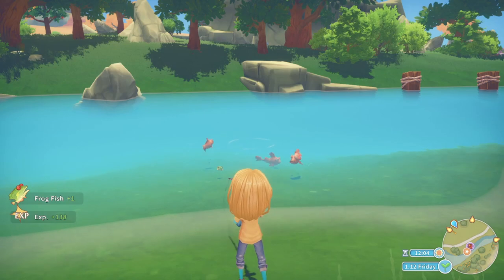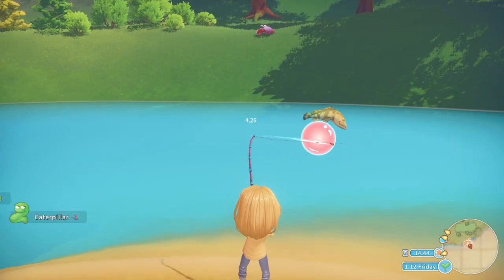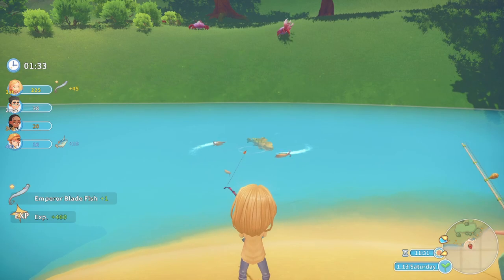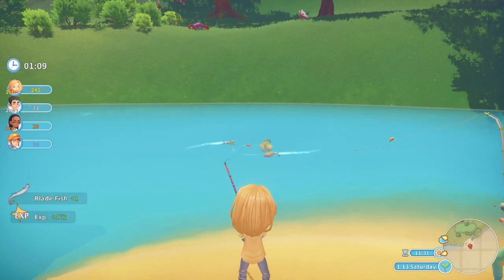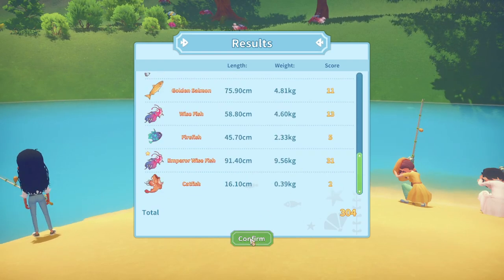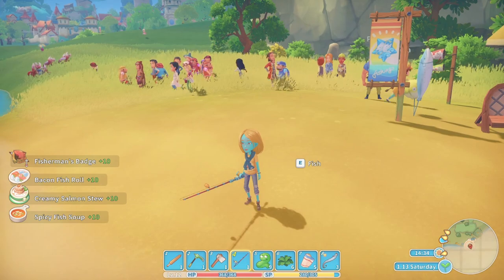In my 8 hours of gameplay so far I've been selling fish, and the spot by the waterfall has the best-priced fish. It's called the Goliath — the big giant green fish — so just be patient when reeling him in as he can be a mighty one to pull in. Random events happen on certain days in Portia, and the first one I joined was Fishing Day. It was lots of fun to compete with other Portia residents — I started to feel like I was a part of the town.